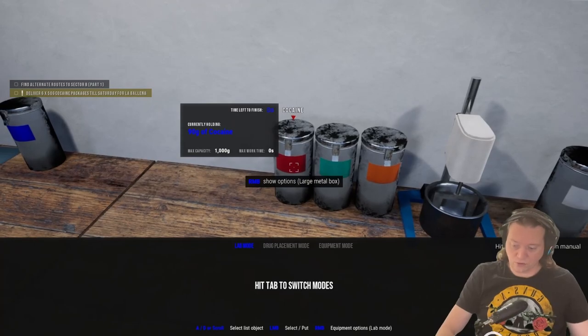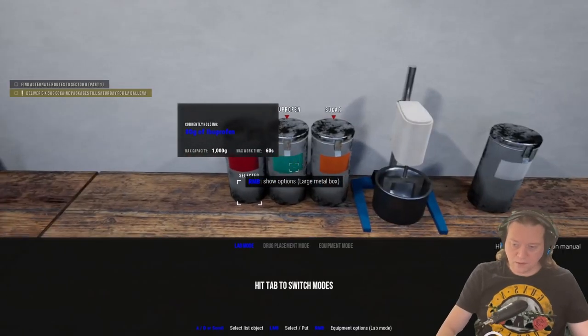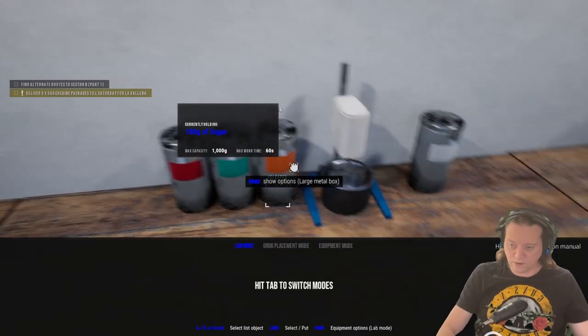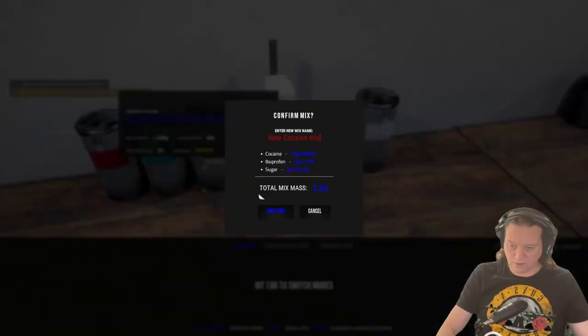In this case I've just got cocaine here. We'll put in 10 grams, then we put in 1 gram of ibuprofen and 2 grams of sugar. We apply that mix.